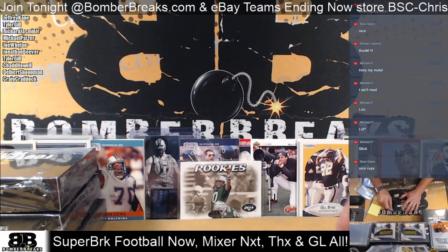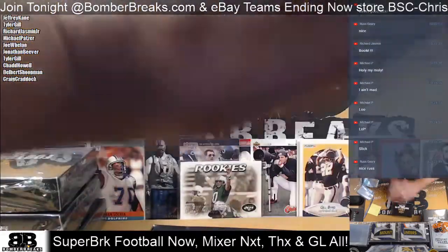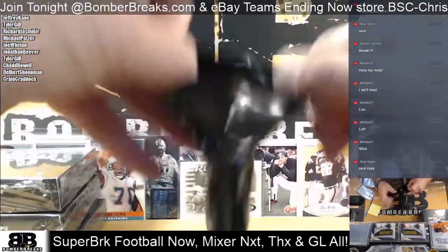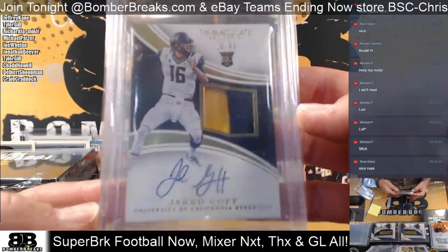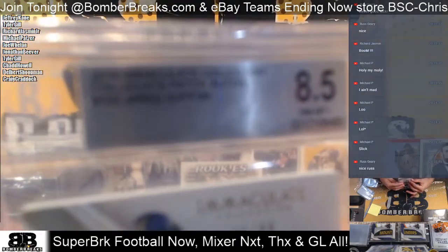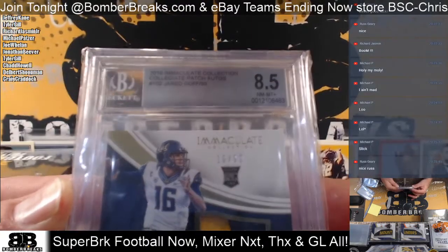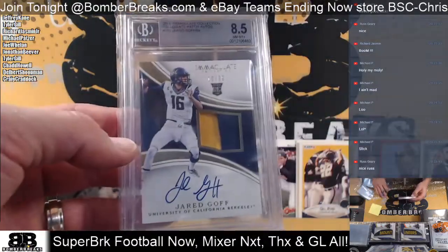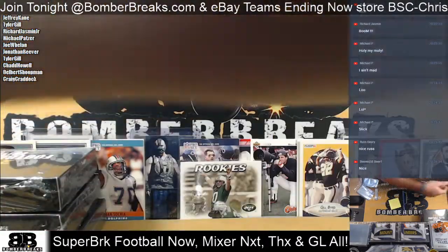Next up, Tyler box number two — good luck my man. Feels like one card. Tyler, you have a nice rookie auto — Jared Goff, 2016 Immaculate Collegiate. Jared Goff graded 8.5 on the grade, autograph is a 10 on the back. Nice Tyler, congrats — pop that over there and add it to yours.